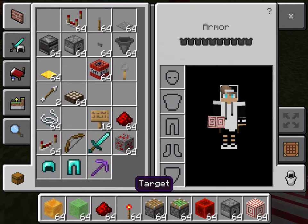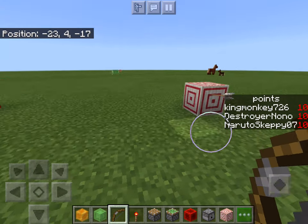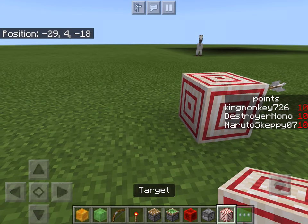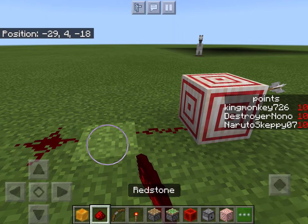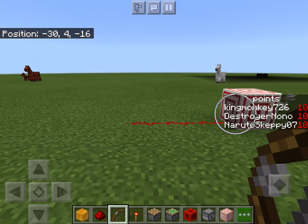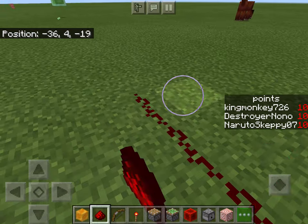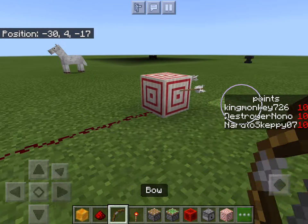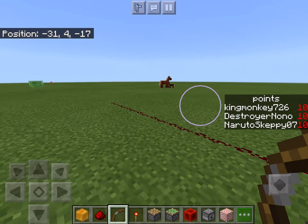These are target blocks — I think they're the newest redstone thing. You just shoot them and they emit a signal. I forgot to put down the redstone first. You shoot them and they emit a signal, and I'm pretty sure the harder you shoot them, the more signal they emit.